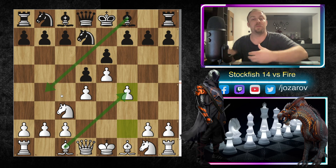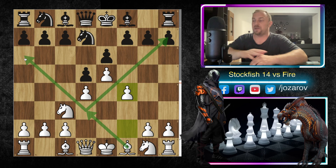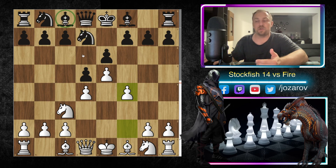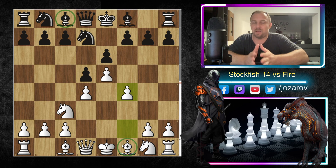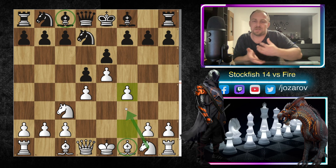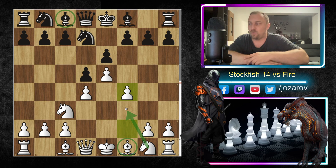When it comes to piece activity: White's dark-square bishop is not a good piece, while Black's dark-square bishop is a perfect piece because it controls that diagonal. White would love to trade this bishop for Black's good bishop. On the other hand, White's light-square bishop is a perfect piece controlling both diagonals, while Black's light-square bishop is a bad piece, blocked out by its own pawn chain.